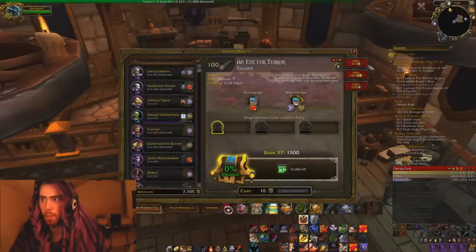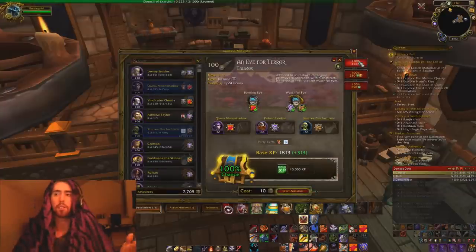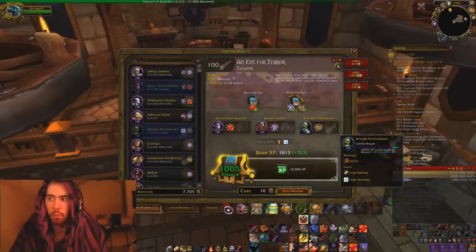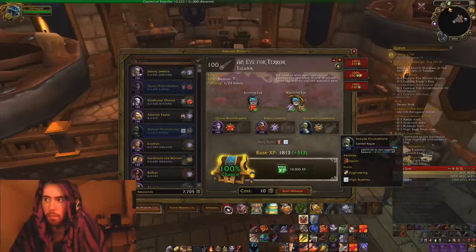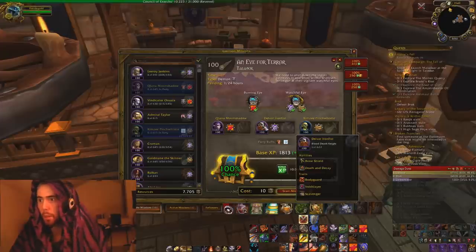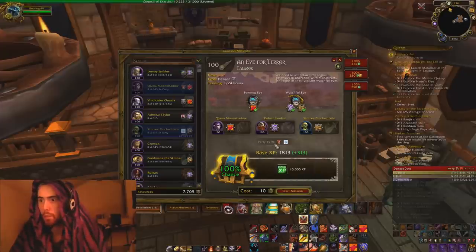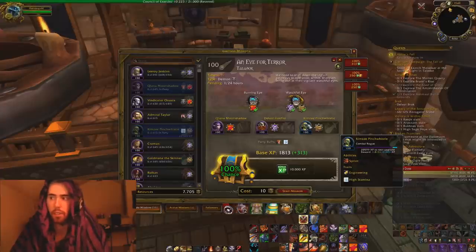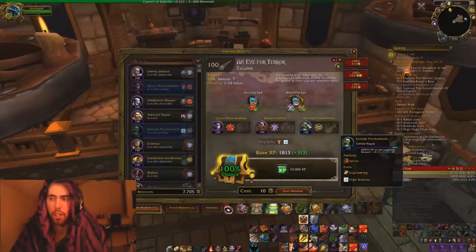I'm just going to go to a specific mission here. I click a button — boom, there it is, it's done. Do I have to think? No. This sets up the best combo that I can get with the most experience I'll get. Kimzy is the one I need to be leveling up — she's going to get 10,000 experience plus the base experience. It tells you exactly how much she's going to be getting and shows how much experience she needs until the next level.